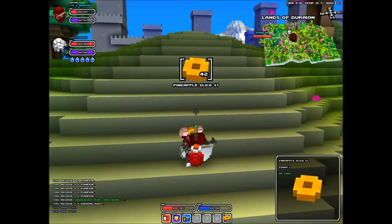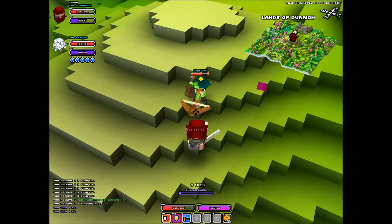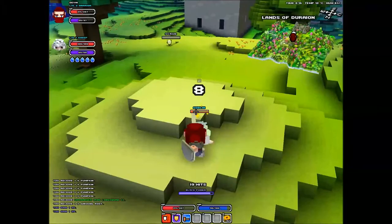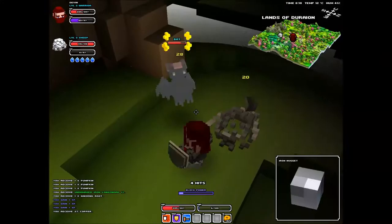Eat our pineapple slices to get some health back. We're almost at the point where we need to start making different foods because this is taking a little bit of time. Let's go ahead and take out this goblin — she doesn't even see it coming. This is going pretty well; usually humanoids I don't do too well on. But we're blocking well and we took her down — wonderful.